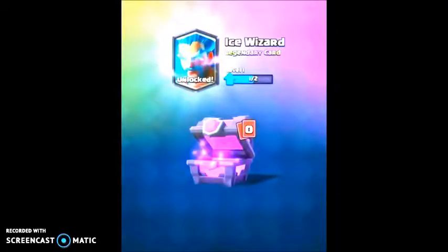Here's another screenshot from my main account — this is how I got the Ice Wizard. The chance of obtaining a legendary from a Magical Chest is 6.59%. The cost is 12 hours to open.